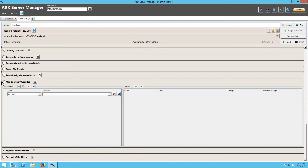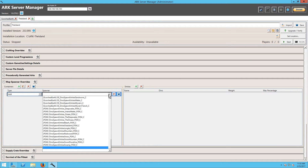Basically what we're going to do is come down here to this map spawner override area, and we're going to say that we don't want to override — we just want to add. You can add, subtract, or override. I just want to add a dino into the island somewhere.